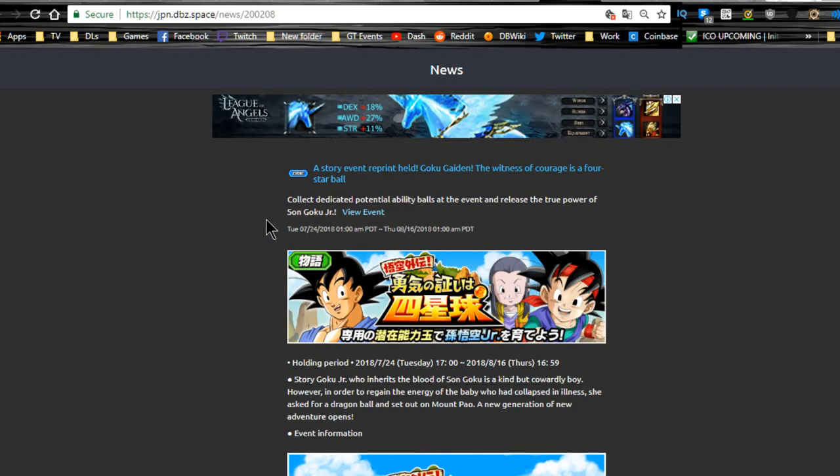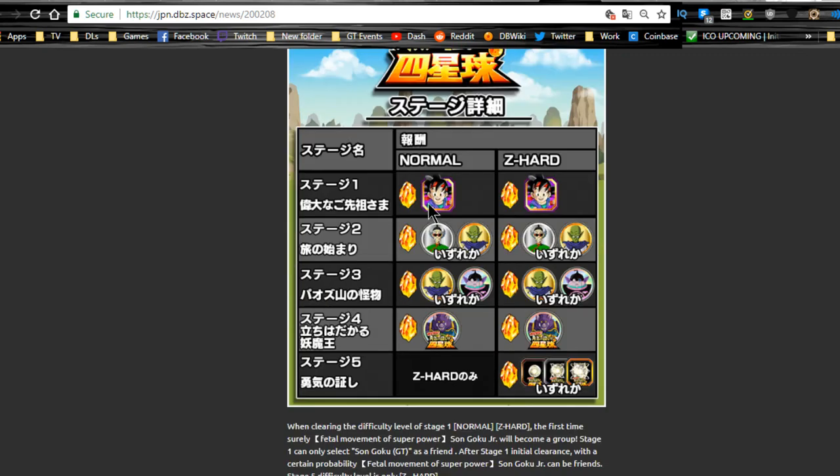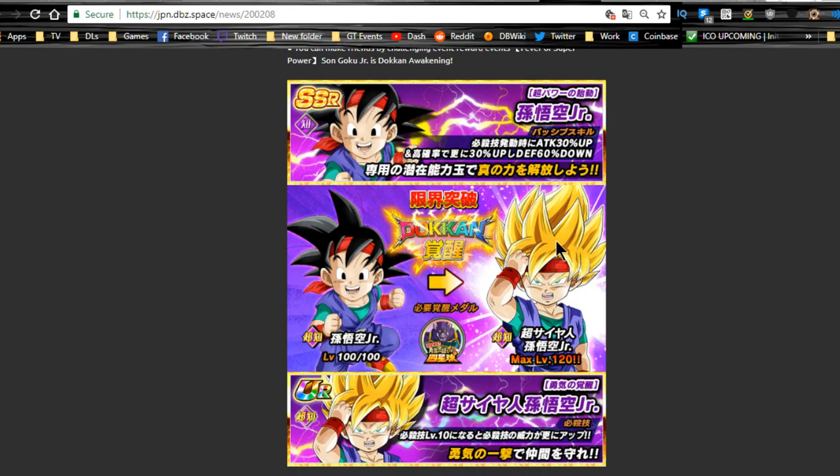Next is the Goku Jr. event, which also runs until 8/16. Goku Jr. is available on stage 1, his Dokkan awakening medals are on stage 4, and the orbs for his free-to-play 100% unit are on stage 5. Most people will get all four dupes unlocked, get him to 100%, and Dokkan awaken him. You can also run his base form alongside the awakened version — both can be on the same team. If you're a brand-new player lacking good units, two 100% free-to-play units can be better than one halfway crappy summonable unit.